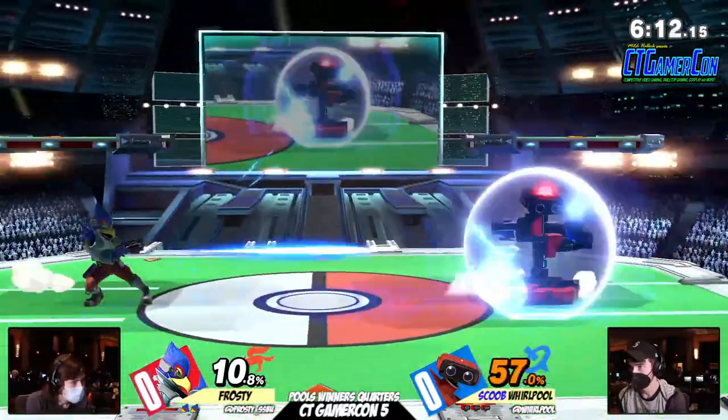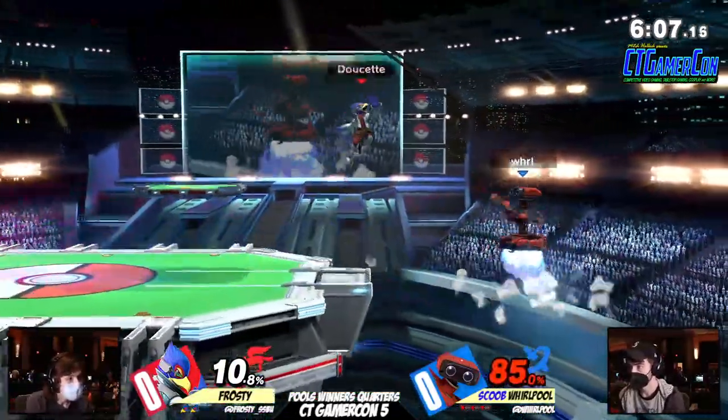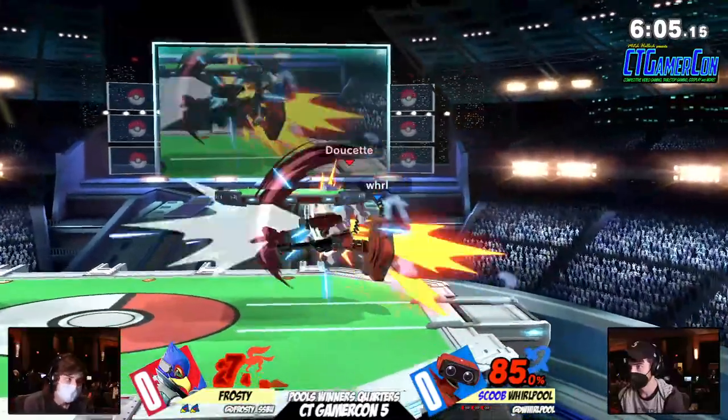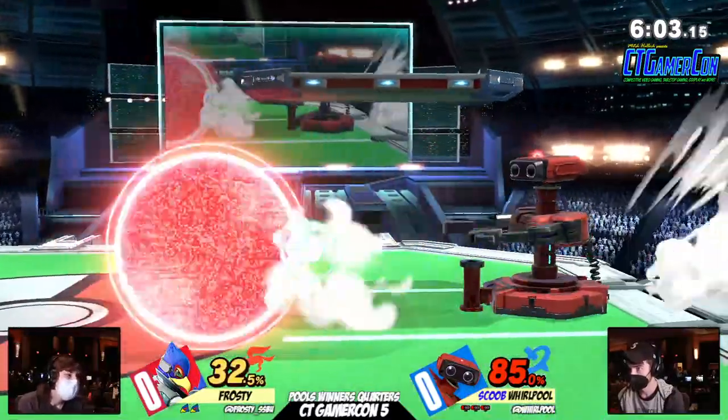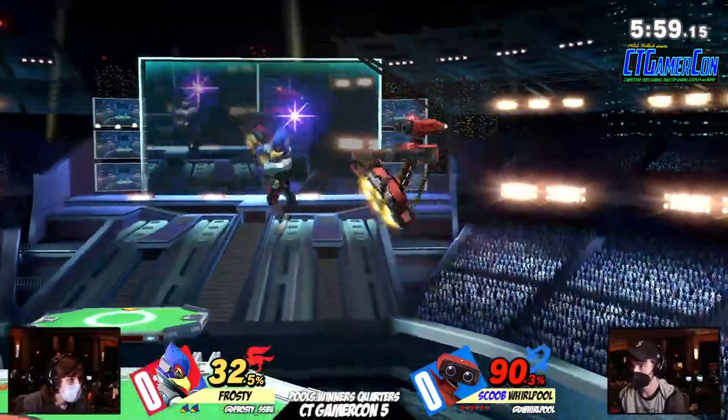Again, Frosty seems to counter back by just holding the Gyroid and just... look at this pressure, falling there, trying to get anything. Grabs are on deck, up tilt is on deck — trying to poke through that shield. Falco can do that very well.